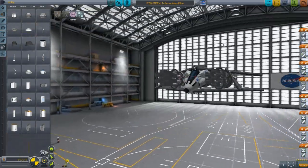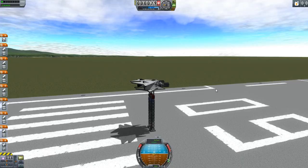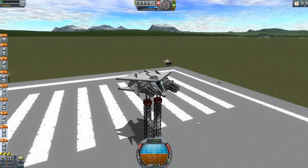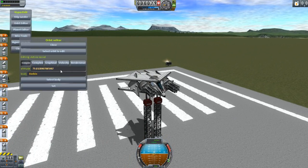I think we have everything: up, down, left, right, forward, backward engines, fuel tanks, weapons, light armor, and docking capability. Now let's see if this actually works. I'm going to use a mod for testing — Alt-H HyperEdit orbit editor — only for testing purposes.